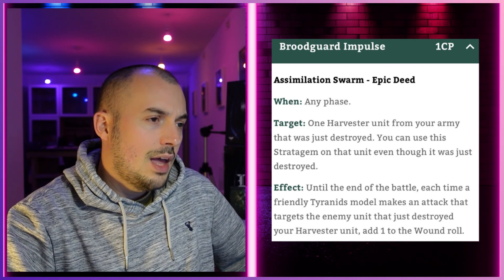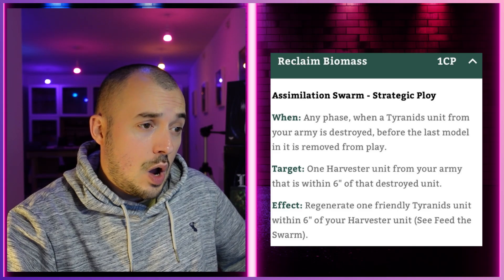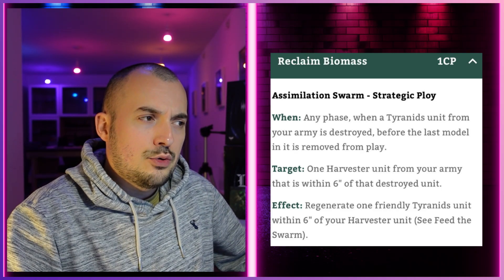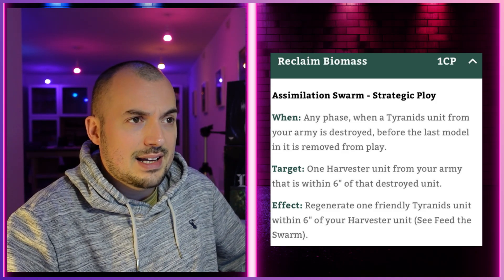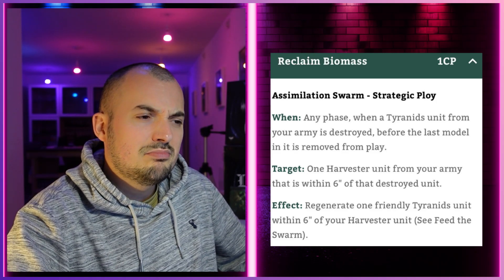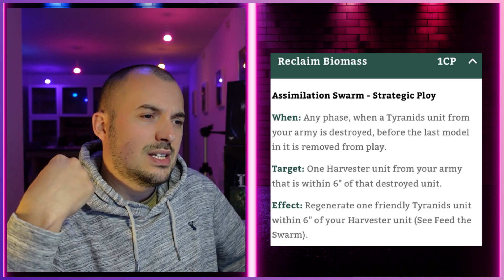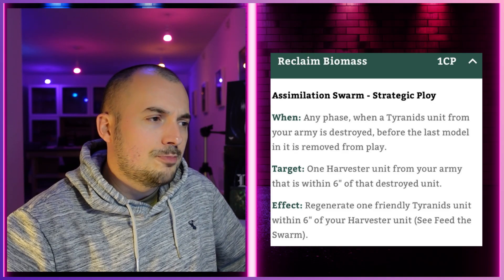Next is Reclaim Biomass for one command point: in any phase, when a Tyranids model from your army is destroyed, before the last model is removed from play, one harvester unit within six inches can trigger the Feed the Swarm regeneration ability, potentially keeping the unit alive. My question is whether you can then allocate remaining attacks to the models coming back — it doesn't clearly say, but I'd say yes since the attacks are still allocated to the unit. We'll have to find out.